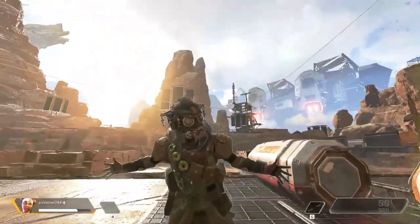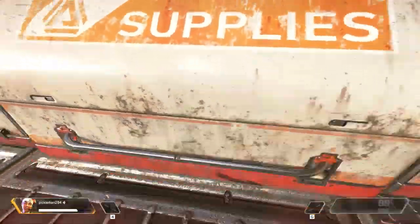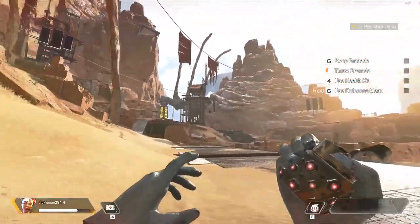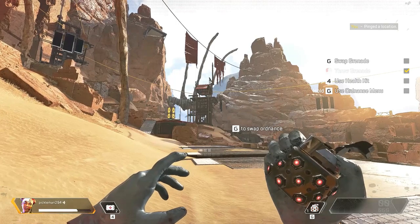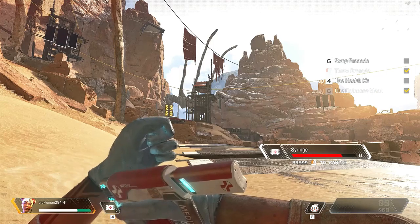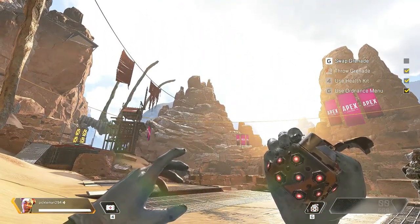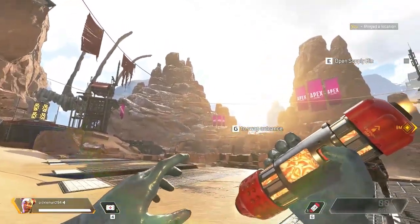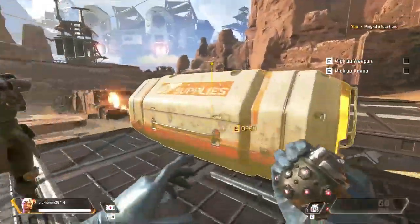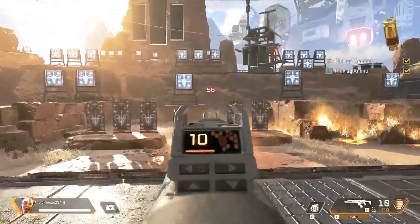Inside the territories, you can find supply bins that carry weapons and resources you will need to survive. Open one. Your HUD will show what you have equipped. Follow the checklist to access and cycle through your inventory. Just a second. Inside the supply bin, you will find a weapon and ammo. Arm yourself. The battle calls upon you. Spread through as many targets as you wish.